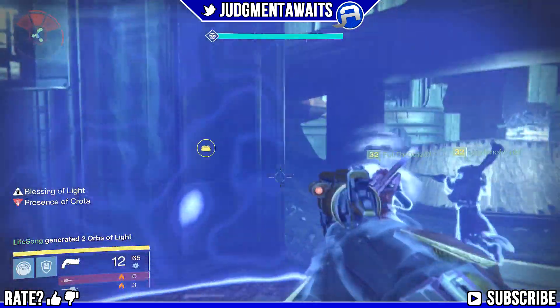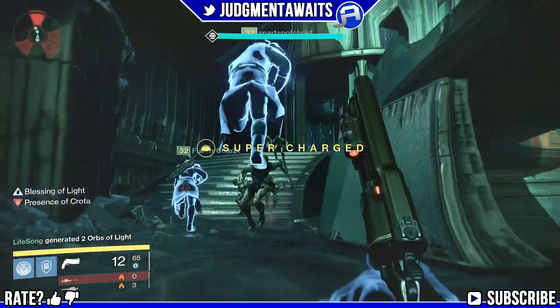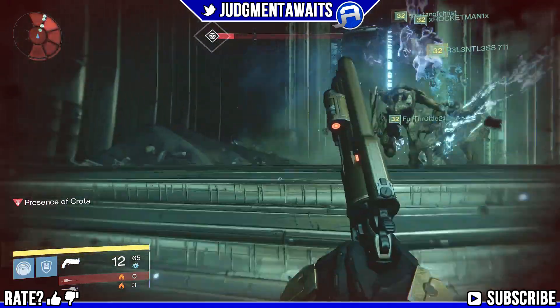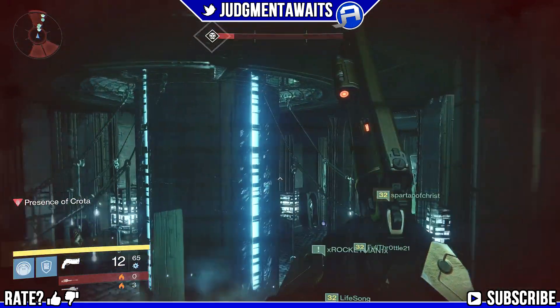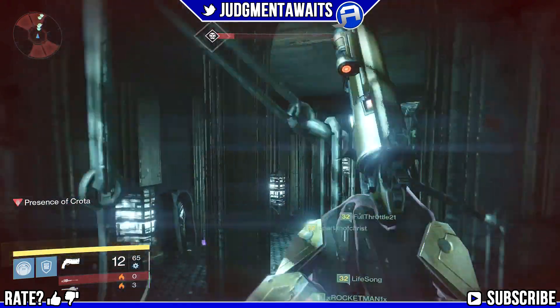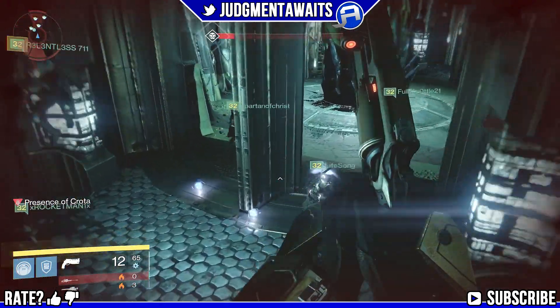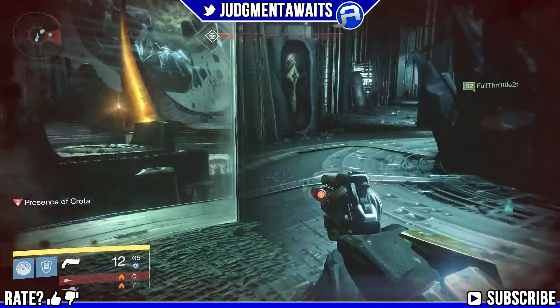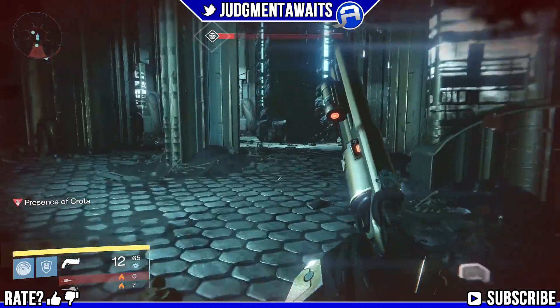We like putting a bubble right here if you have the extra Titan. As you can see, I get hit by one of the thralls and almost die — keep jumping and watch out for cursed thralls. You can actually stand in that doorway and shoot those guys to get rid of them before you go up in there — I actually recommend doing that. We made it in here and now we're just going to wait for Crota to move back to the middle.